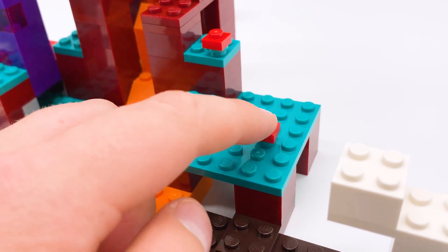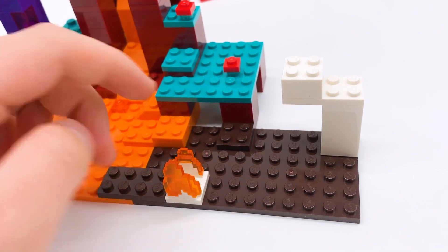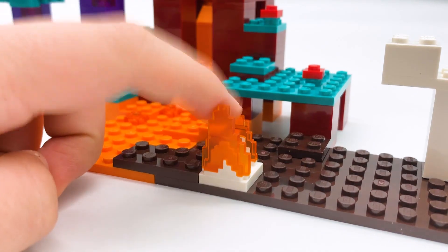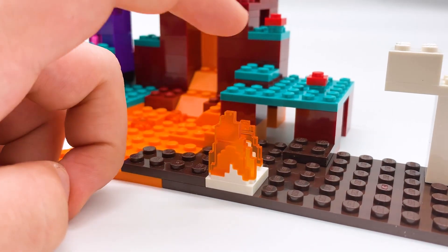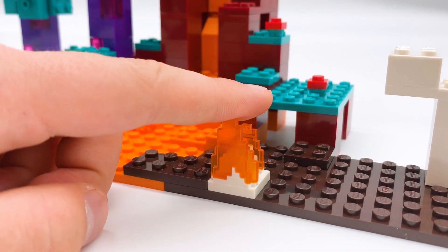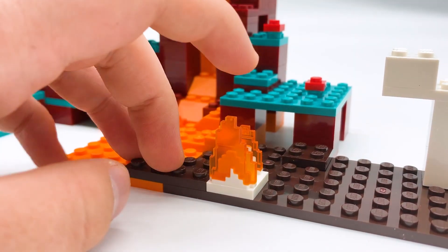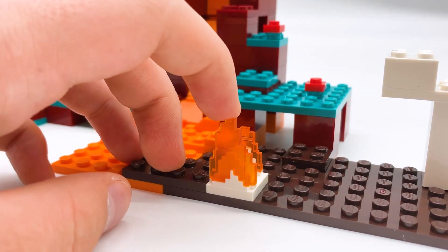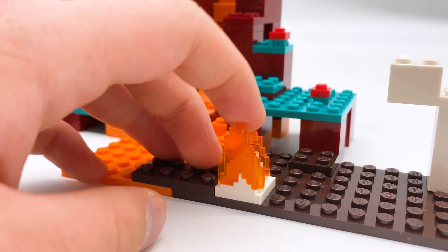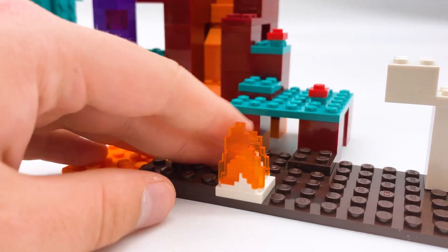On the other side there's a little more terrain — you have two little warped funguses, and then it comes into a little bit of a soul sand valley. You don't get very much of it, but you get one little fossil, some soul sand ground, and some fire coming out. This fire is the most disappointing part of the set for me. Since this is fire on top of soul sand, it would have been really nice if they made a new trans-blue fire piece, because as of the Nether update, any fire placed on soul sand will be blue, not red. But that's just a minor thing, and other than that I really love this set.